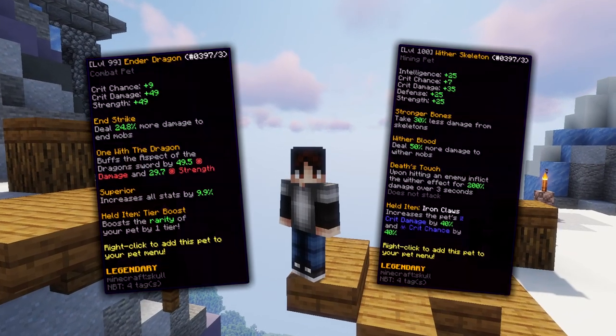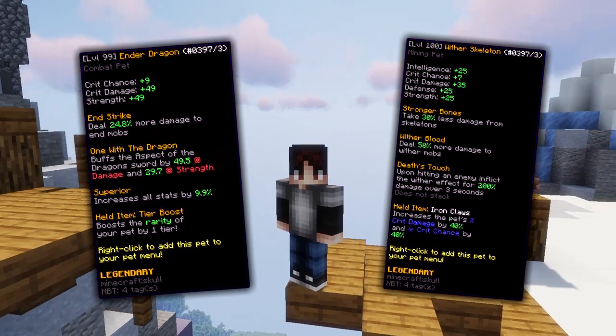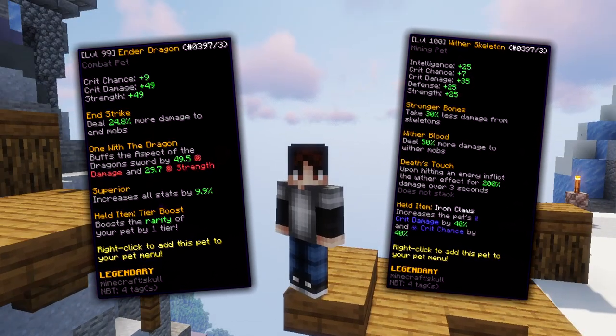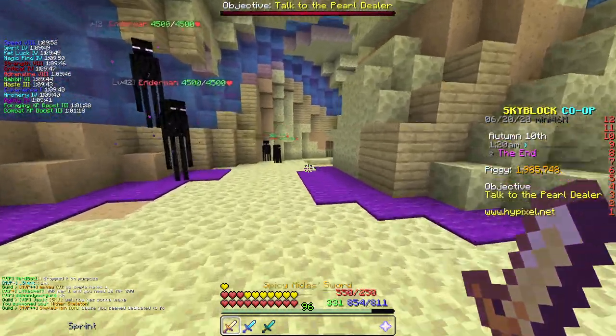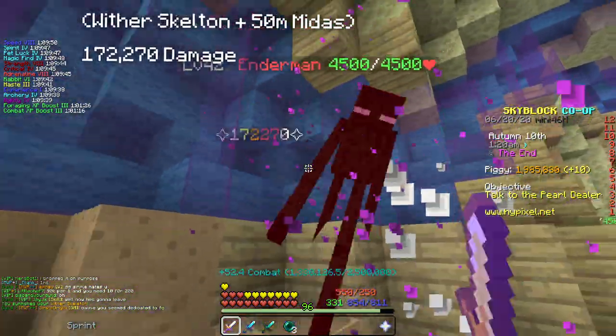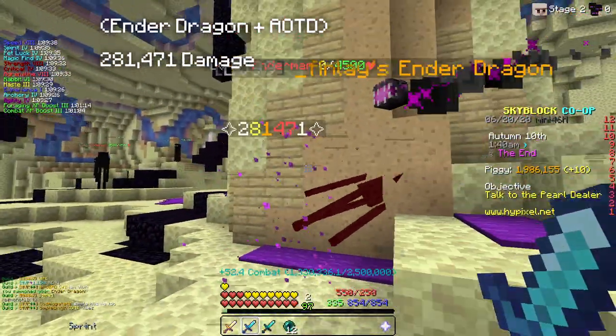Alright, so to begin we're going to be comparing the two pets. As you can see, the ender dragon has similar stats to the wither skeleton, but the ender dragon also has a buff to your overall stats and your sword. This means that on a single hit to a mob, the ender dragon is going to be doing way more damage than the wither skeleton pet.